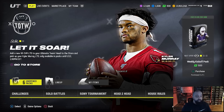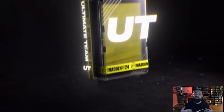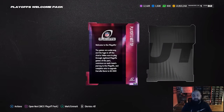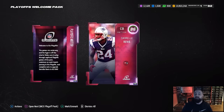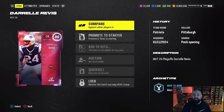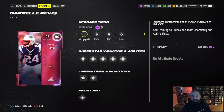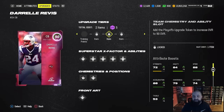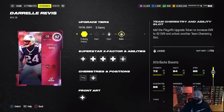It's all going to start with the welcome pack. There are two different welcome packs. The first one features a lower overall Daryl Revis, but you can actually upgrade this card to a 92 overall for free by playing through house rules and going through the solo challenges. You start with an 86 overall - it works like the Johnny Manziel card from last week's campus hero promo. Go over to the upgrade tab, spend five training to get to the next step, then you need three different collectibles to max this card out to a 92 overall.